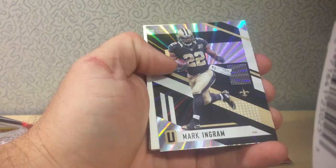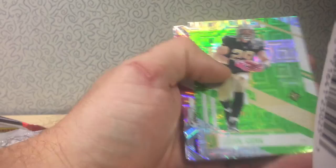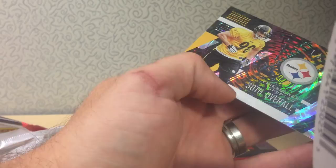We got Mike Wallace, Mark Ingram, Deron Lee, Gurley, Jordan Howard — year two running back — Chris Carson, and TJ Watt. I didn't see any numbers in that one, unless I missed one. So that was our first pack without a numbered card.